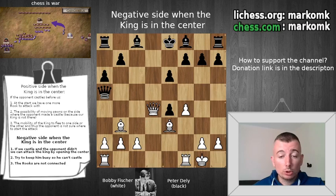Hello. This is the game between Bobby Fischer and Peter Dele. I chose this position because we can learn something about the negative side when the king is in the center. So the best thing we can do is just to keep the king in the center. Let's try to do that.